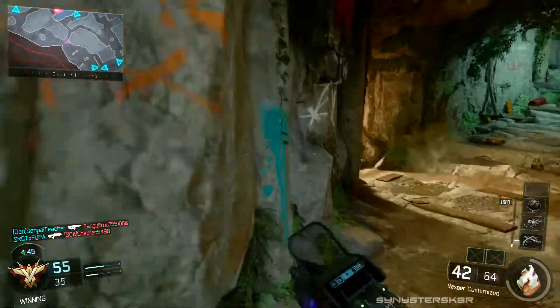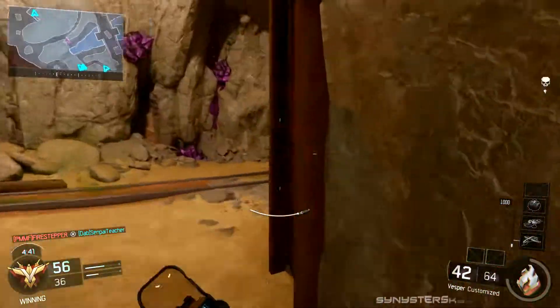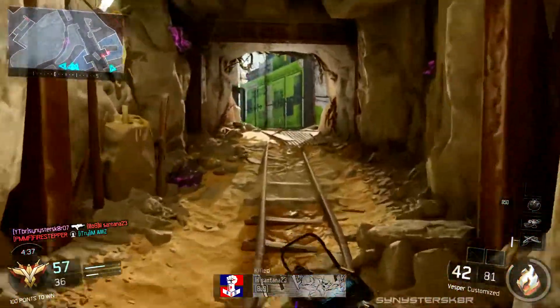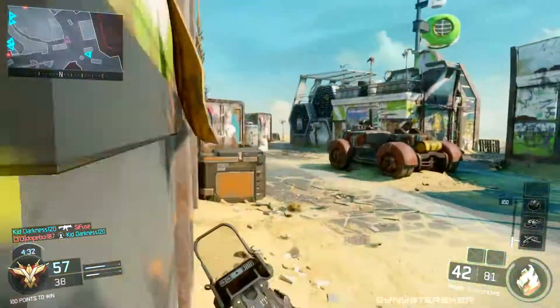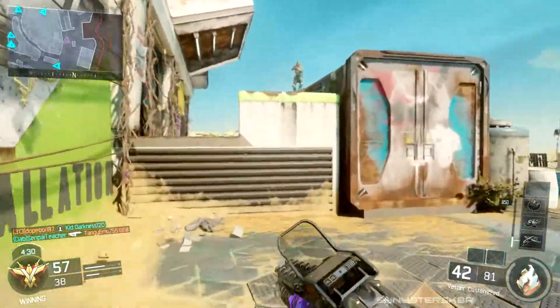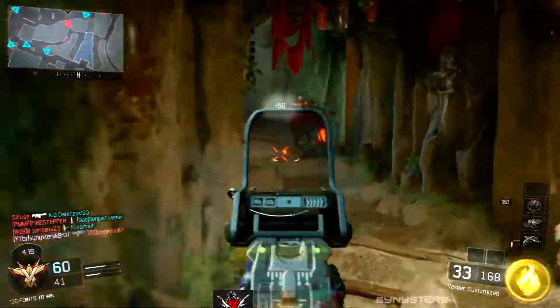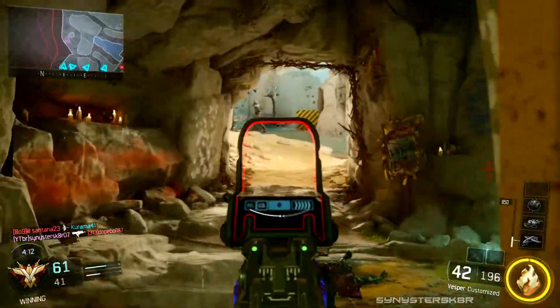For perks, I run scavenger — it's another necessity for this class because the Vesper just runs through ammo so quickly. You can shoot a couple people and next thing you know you have like 15 bullets left. You need to be running over scavenger packs constantly, so scavenger is a staple of this class.